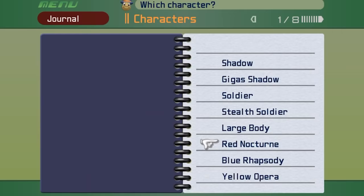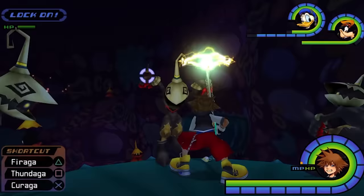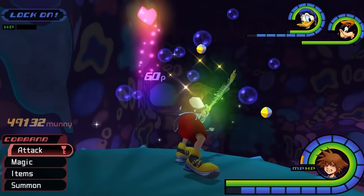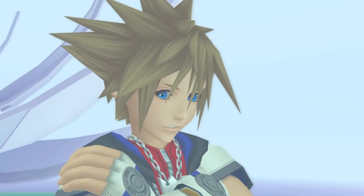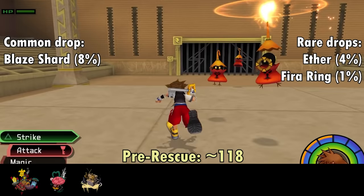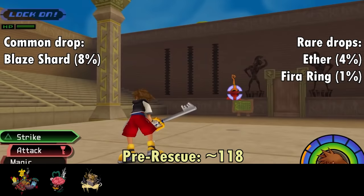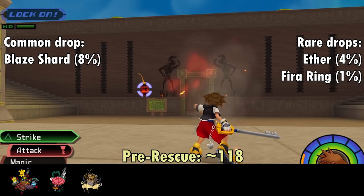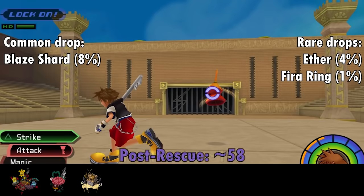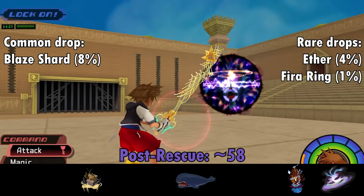Up next is the forefather of the prismatic melody Heartless, the Red Nocturne — named after a musical composition that evokes a nighttime atmosphere. The Red Nocturne is a fire mage that spends its time launching fire spells at you. You can get additional tech points by hitting the Nocturne with a Blizzard spell, while hitting it with fire will actually replenish its HP, so don't do that. However, you can block the Nocturne's fire spell back at it — even though they normally absorb fire, this stuns them for quite a while. Red Nocturnes drop Blaze Shards with an 8% chance per kill, and their best pre-rescue room is the Bizarre Room with about 19 spawns.